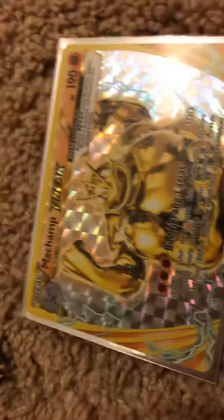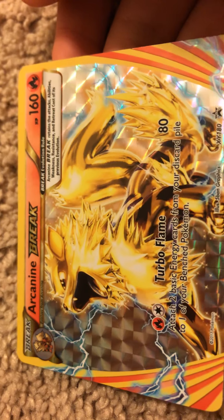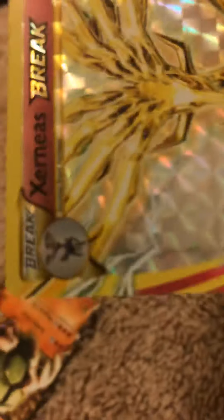And our Breaks. We're gonna move on to our Breaks. Machamp Break — it's an okay card. Arcanine Break. Then we got Xerneas Break — Evolutions set, by the way. Look at that.